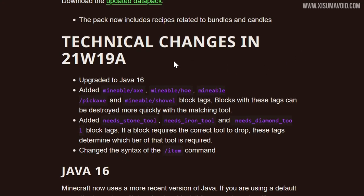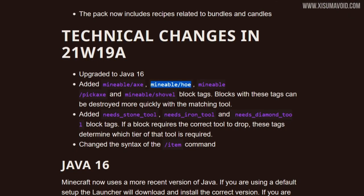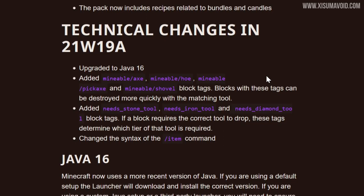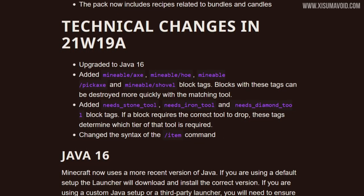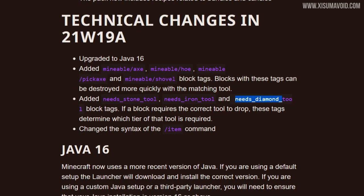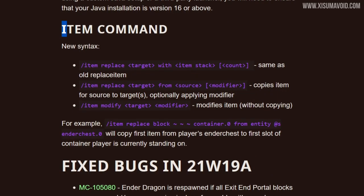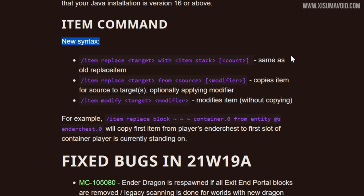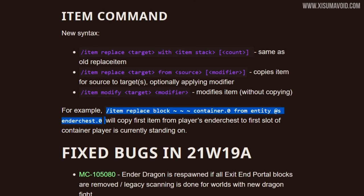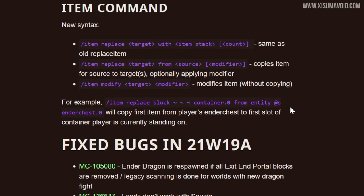A couple of technical changes: they have added lists for the different types of tools in the game and what blocks are mineable with them, which allows you to really customize how tools interact with different blocks in the world. There are also tier levels for this, like stone tool, iron, and diamond — so if you're making a data pack for a custom experience, this is really powerful. The item command has also received some new syntax, with an example included so you can understand how it works.